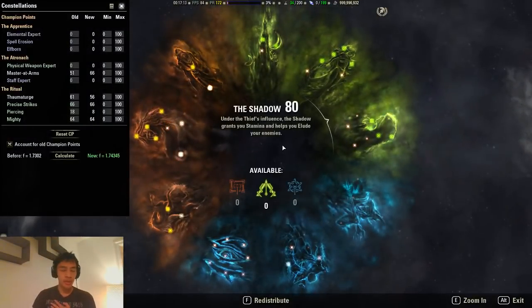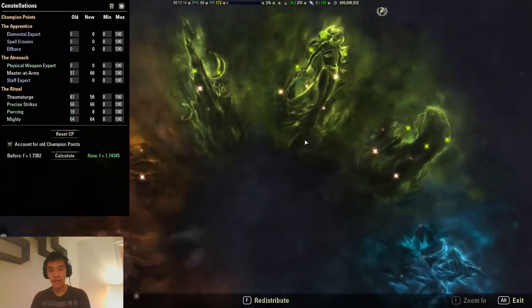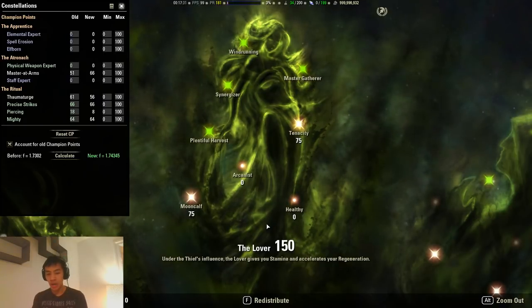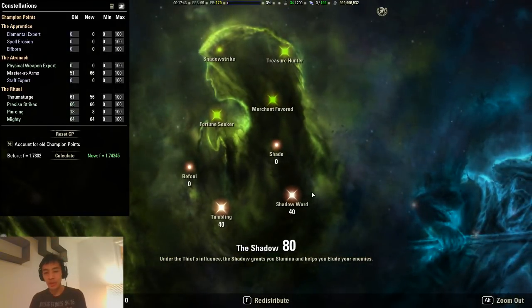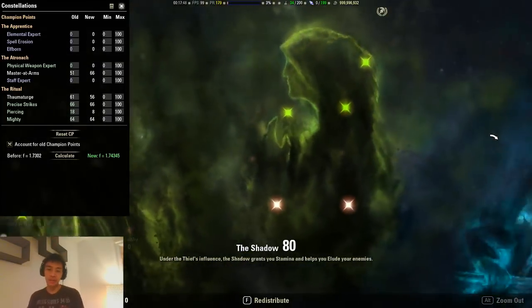For our Champion Points, the CP cap is 780, giving us 260 points across each of the three constellation types. Starting with green CPs, nothing has changed — it's still 75 Mooncalf, 75 Tenacity, with the remaining 110 wherever you'd like. Now that the CP cap has been increasing, you might consider 100 Mooncalf, 100 Tenacity to get that last 1%, then put the remaining 60 wherever you'd like. I still like some additional break-free reduction, so I have 40 Shadow Ward, 40 Tumbling, and 30 Warlord.